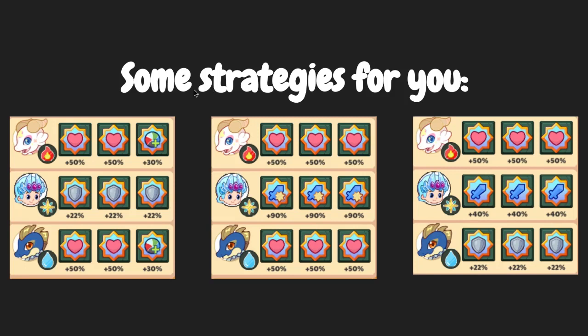Here are some strategies. For this first one, you have a lot of reduction, which means that people will be doing like 1,000 damage to you. Your pets will have a lot of hearts — like double the amount of hearts — plus some elemental bonus because it's good to have it.